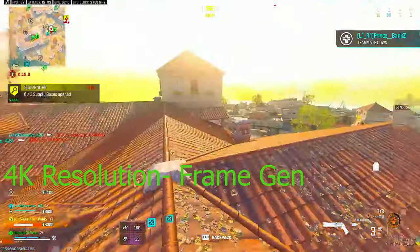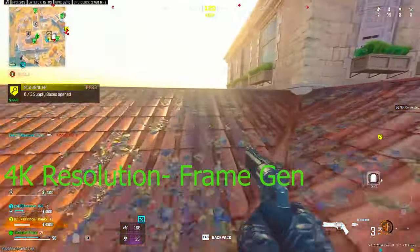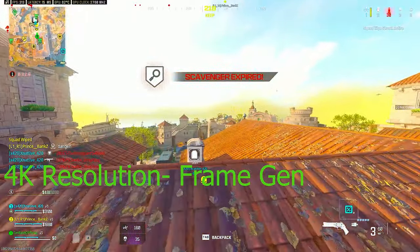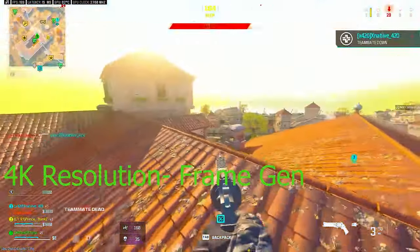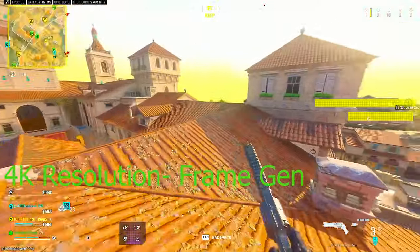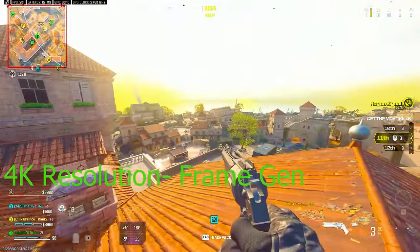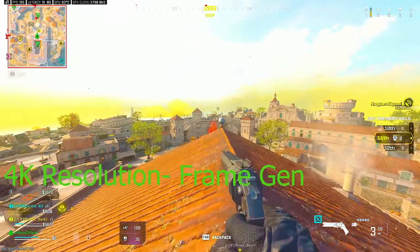I'm gonna go back to 1080p, keep the same settings, and turn on frame generation. I'm going to try to get a nice little gameplay — maybe 25–30 kills — and see if the frame generation is doing anything negative for my game. Just so you know, I'm using a Logitech G Pro Superlight at 1000Hz polling rate, no controller. I'm getting around 190 looking down, close to 300 when I look at the sky — it varies by where you are on the map.